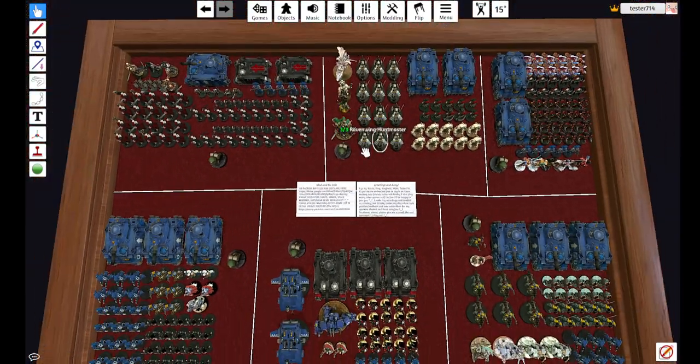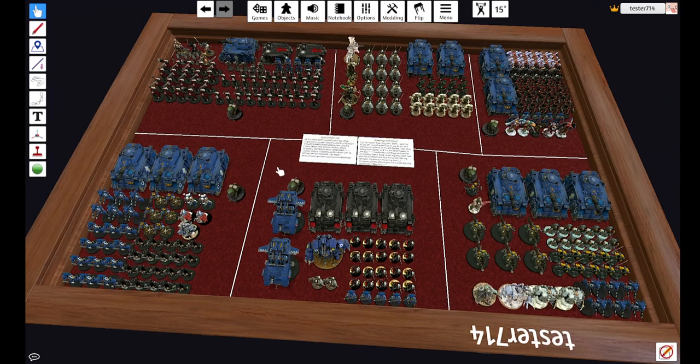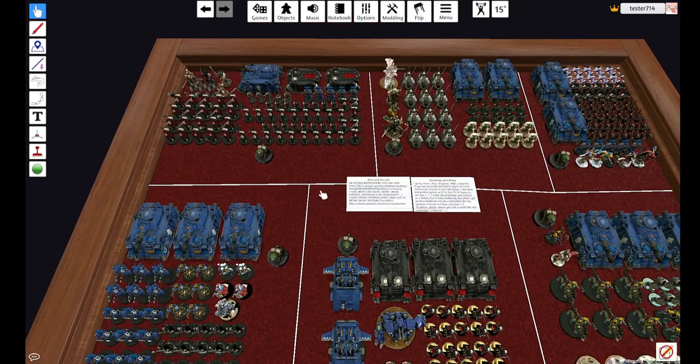I'm going to put descriptions in this video and my other parts. They're going to be covering Imperium Space Marines, non-Space Marines, Chaos, and Xenos — where you can get these mods on Tabletop Simulator and my BattleScribe lists on Google Drive, so you can just plug in and play for yourself. So without further ado, let's get started.